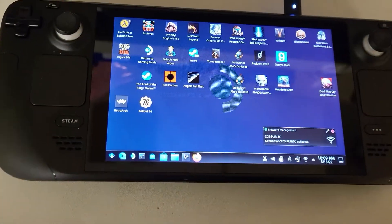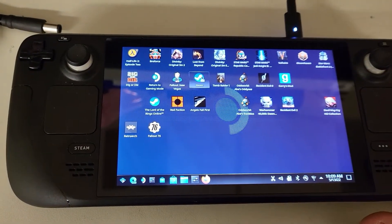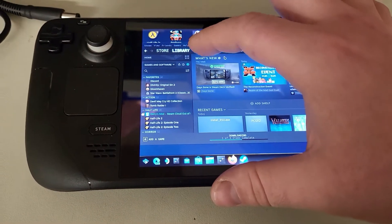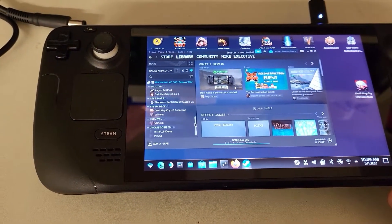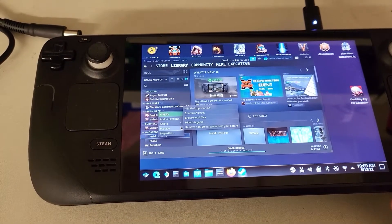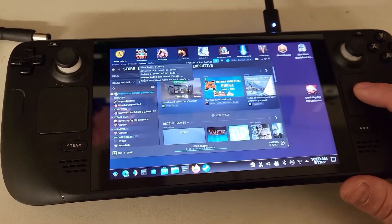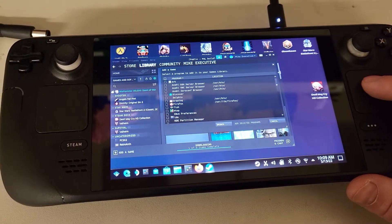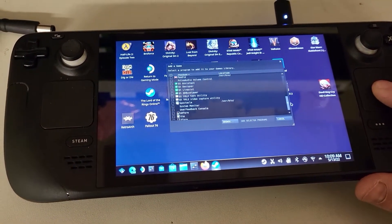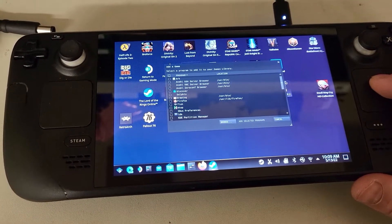Alright, I'm switching to desktop mode and then we need to open up Steam. I need to take this off because I don't need to install it anymore. But if we come up here — Add Non-Steam Game. It's not the one that I wanted to grab, I don't see it there.